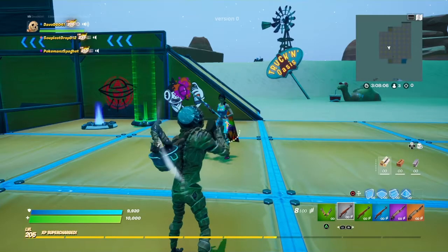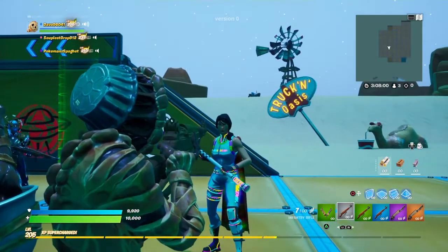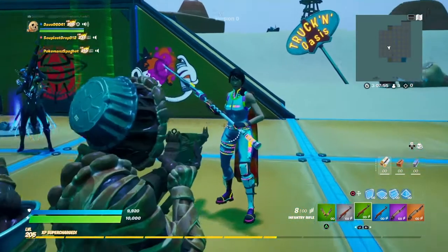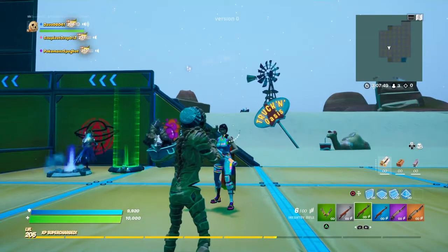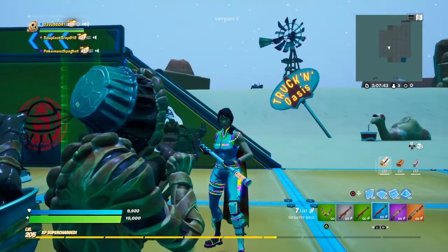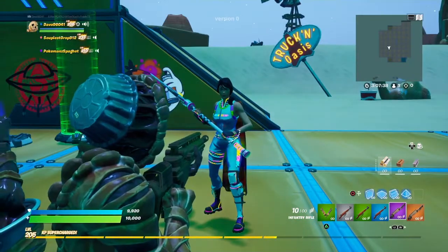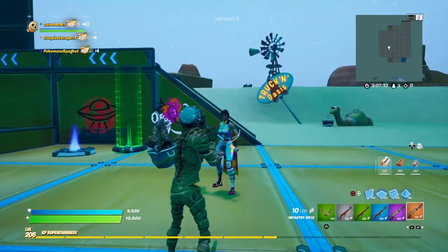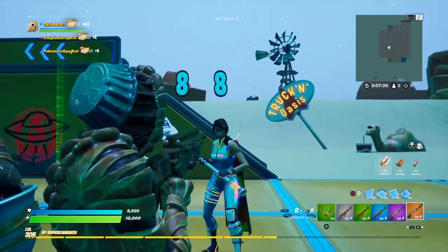Now, let us go over the damage values. Body shot: 36, head shot: 72. For the uncommon, we have a body shot of 38, head shot of 76. For the rare, we have a body shot of 40, and a head shot of 80. For the epic, we have a body shot of 42, head shot of 84. And then, for the legendary, we have a body shot of 44, head shot of 88.